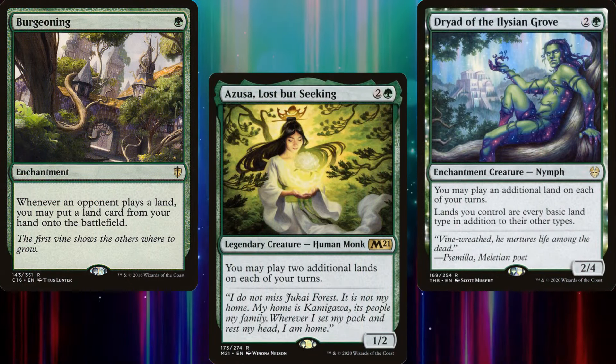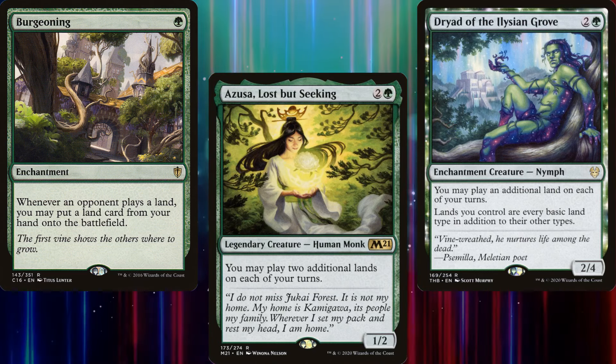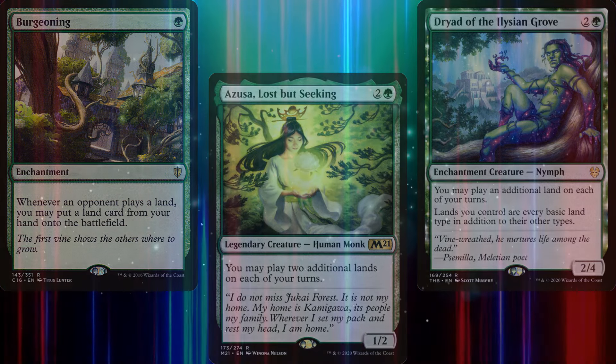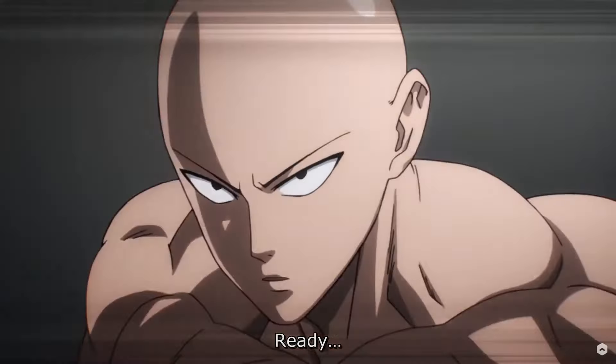Riku needs a lot of mana to function properly. Ideally, we'll make copies of lots and lots of spells and creatures, so we'll need to have lots and lots of ramp. Good thing we trained so hard. We'll need to train harder than anyone in order to defeat our opponents with a single punch.